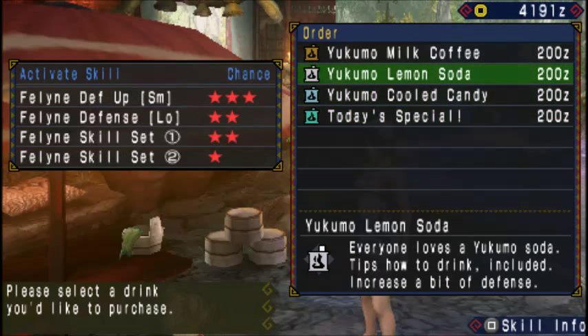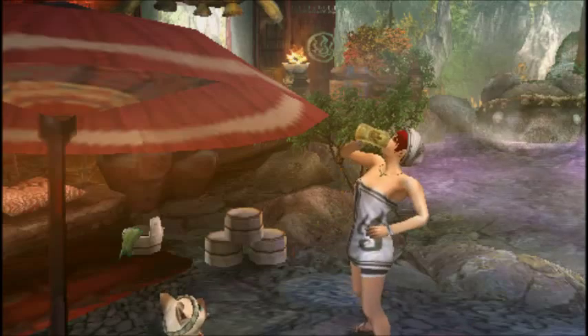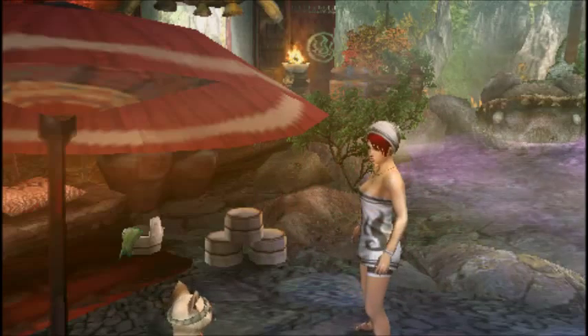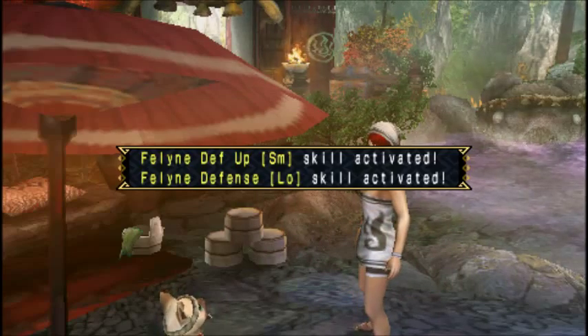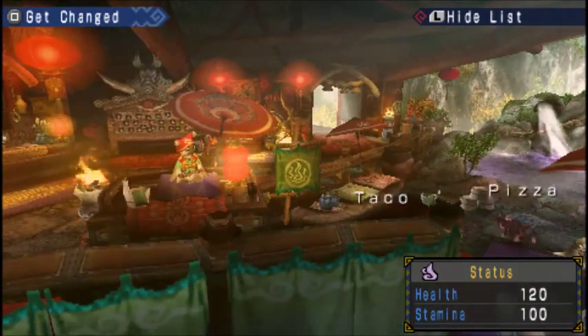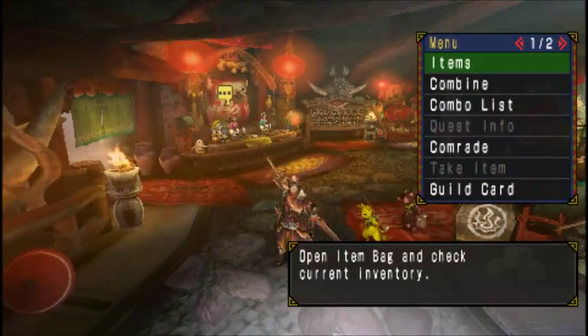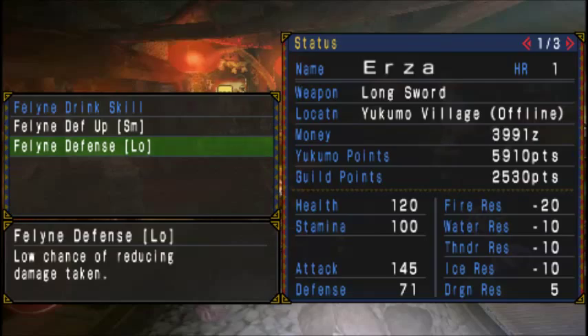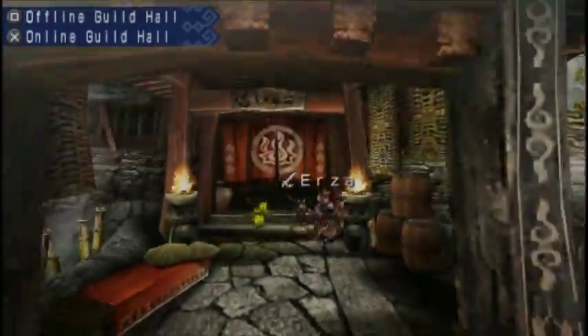Since the gear has Attack Up Small, I am taking defense from the drink. You can see what the drink buffs do by clicking status in the menu, then looking to your left. I have not upgraded the drink quests, but you get some drinks anyway. I think I will be able to do Attack Up Medium on this gear.